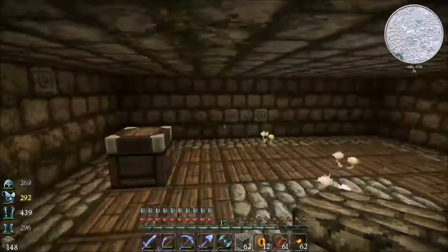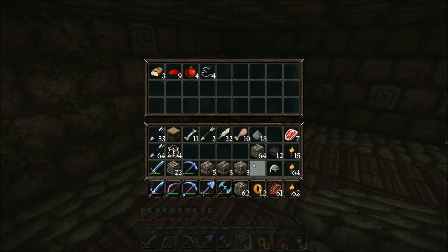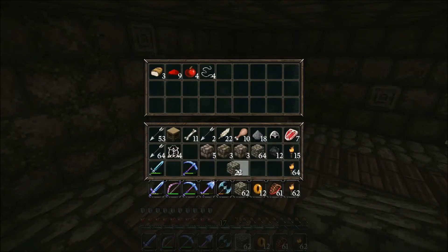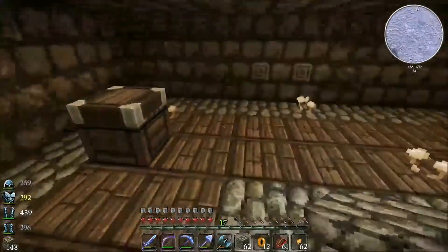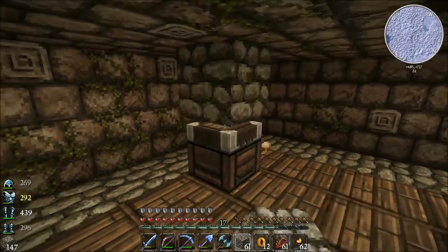Redstone, some bread, coal. I don't want this bread and I don't want the redstone - even the apples are just taking up inventory space. Get rid of the string. Iron helmet - we'll keep for the moment. Put these over here. Cobblestone. Okay, there we go - let's get that sorted out. Sweet, oh this is so cool.